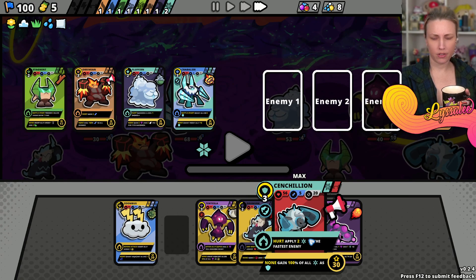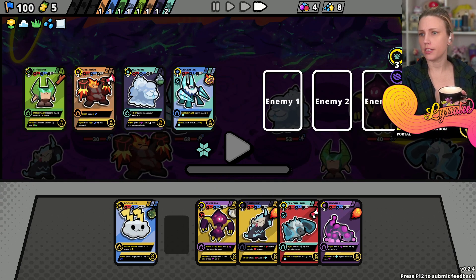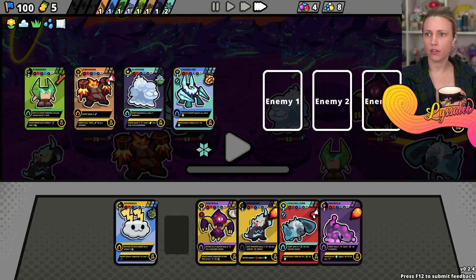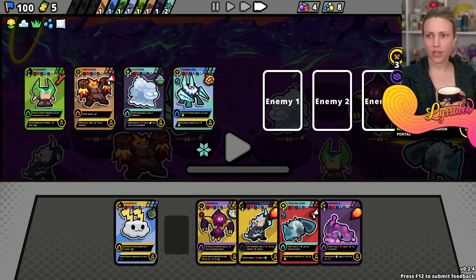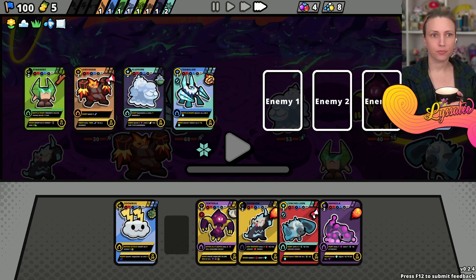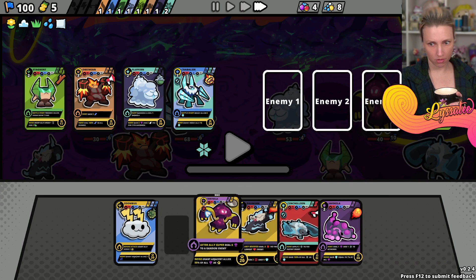Wait, what is this? You're everything. Enemy feint - summon one random portal. Uh-oh, oh gosh. I'm nervous.